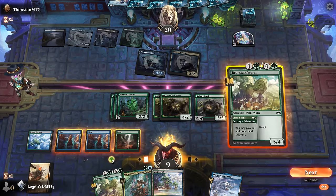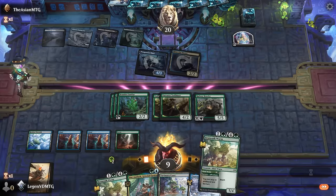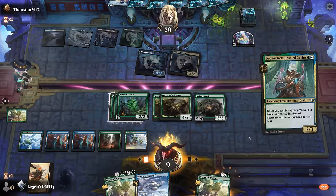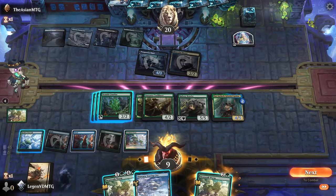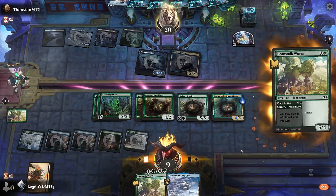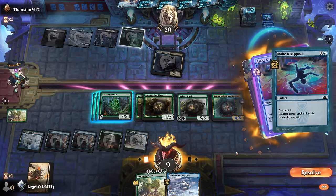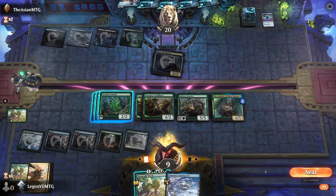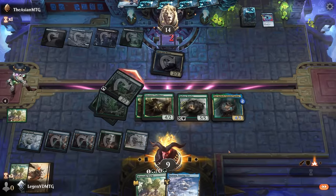We can also use the Worm's adventure first, then use the Dock to get a discount. Point of Point is going to disappear with casualty so we won't be able to pay for it. We'll just get in with Familiars and hope there's no board wipe next turn.